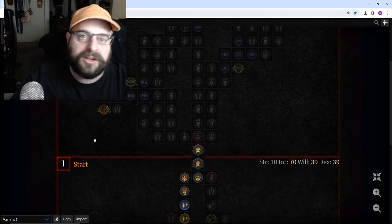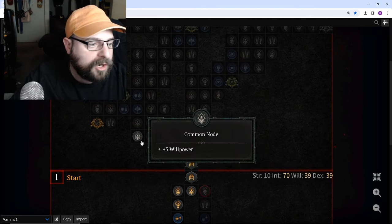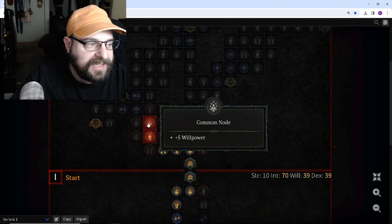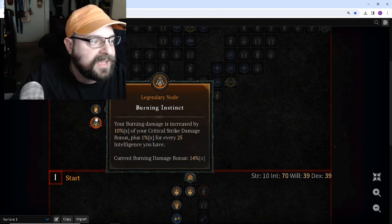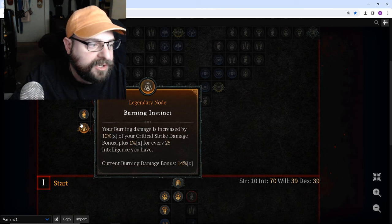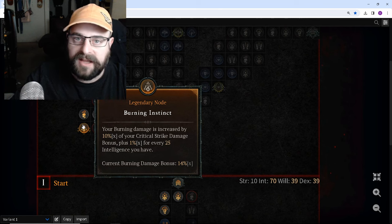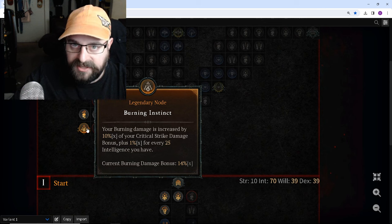Damage while you're leveling is the most important thing by far. So the first thing you're going to want to do is immediately come over and grab this damage as fast as possible. It's only going to take you 12 points to get over to this Burning Instinct node and grab it. That's going to give you extra multiplicative damage — 10 times your critical strike chance damage bonus plus 1% for every 25 intelligence that you have.